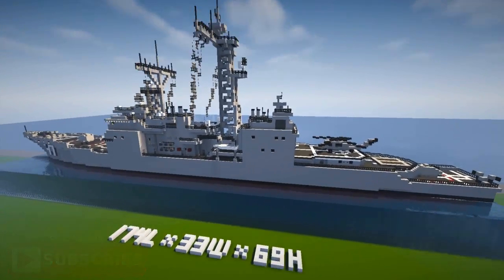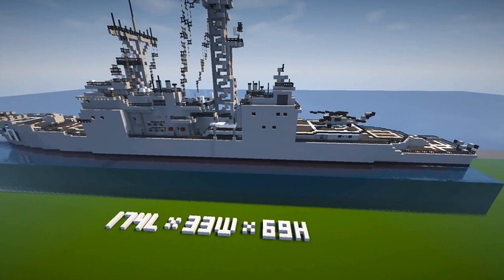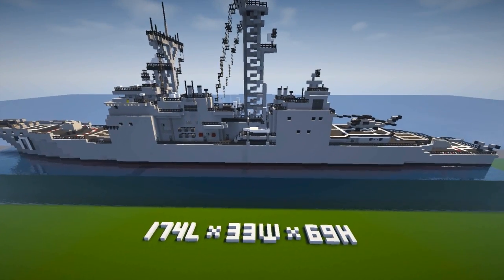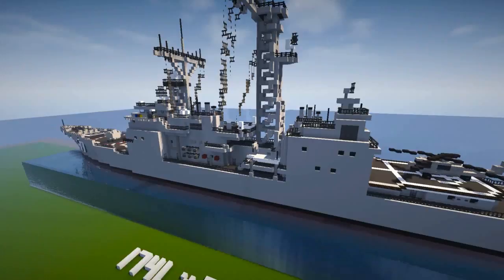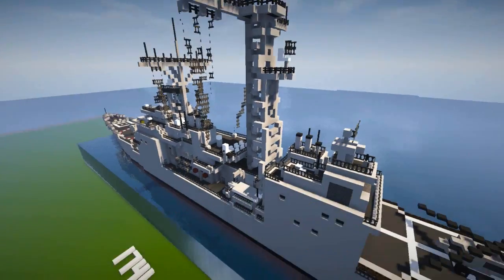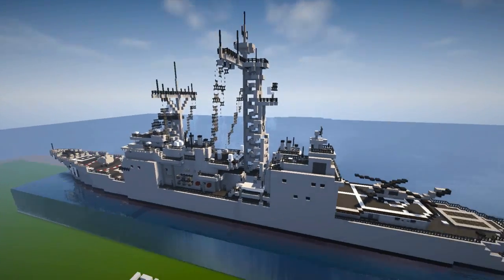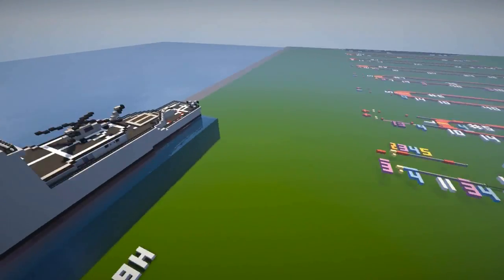It's a smaller type ship. The length is 174 blocks — that's from the very front to the very back. It's 33 wide and 69 high. The 33 wide is measured up at the mast, and 69 high is from the bottom to the very tippy top.